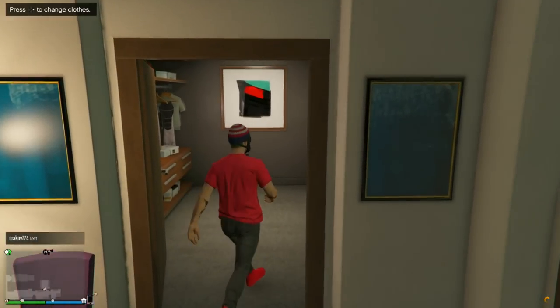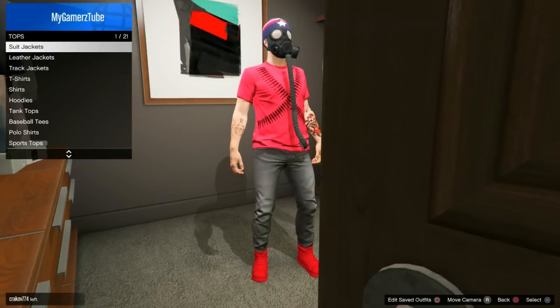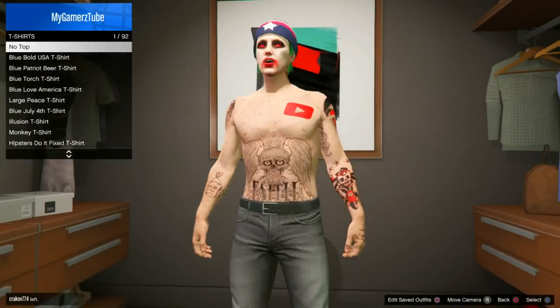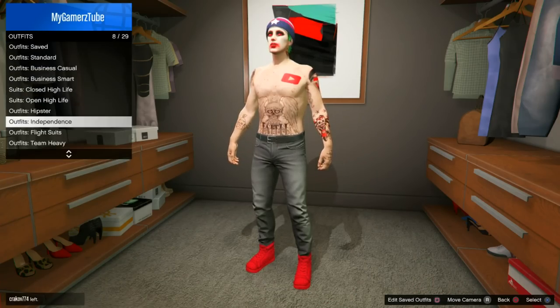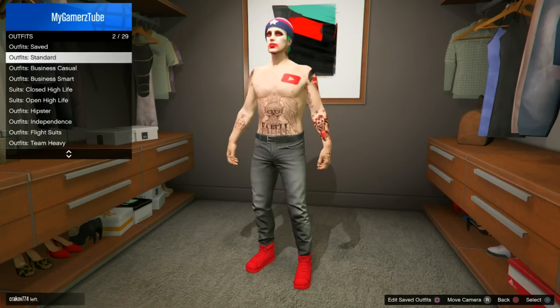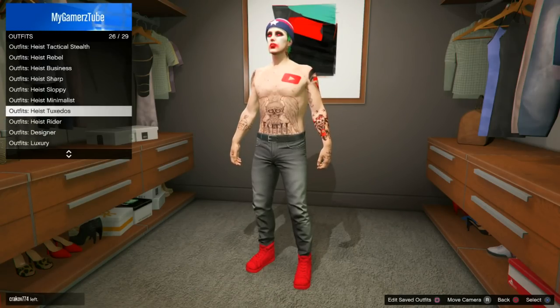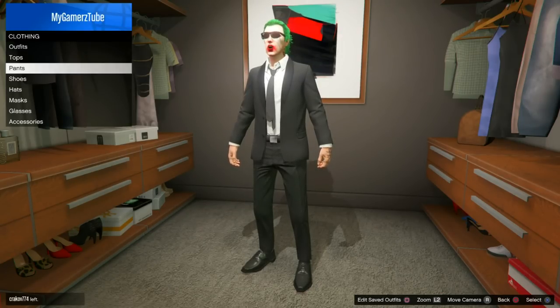What is going on my gaming army, it's your boy gamer. Today I'm going to show you some dope outfit glitches. Here's the first one — go to the outfits, go to the minimalist section, find it, go to the rouge one and select it.